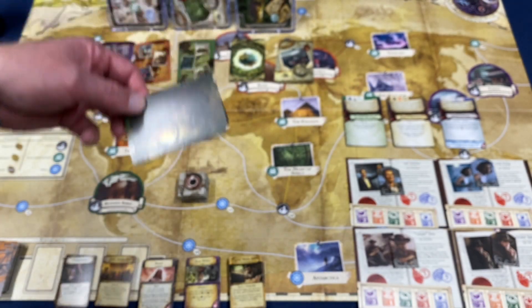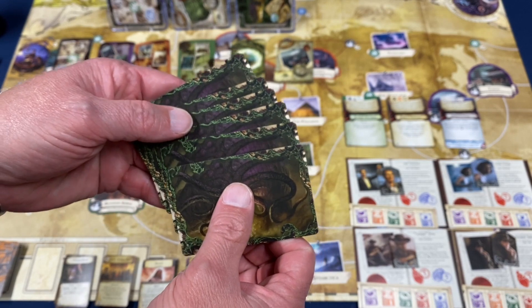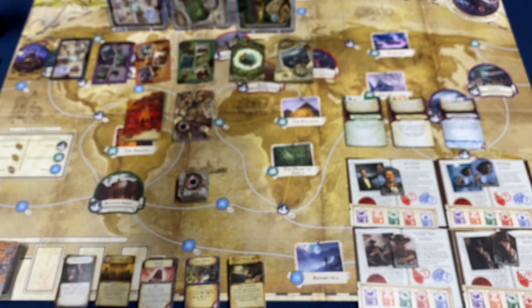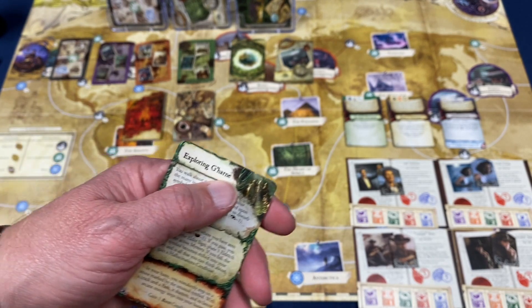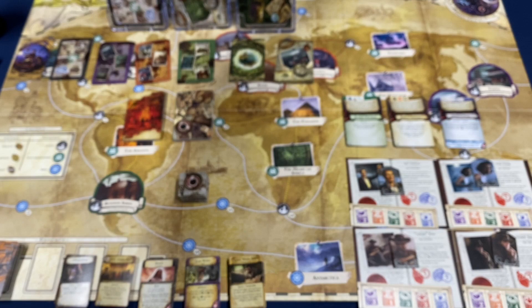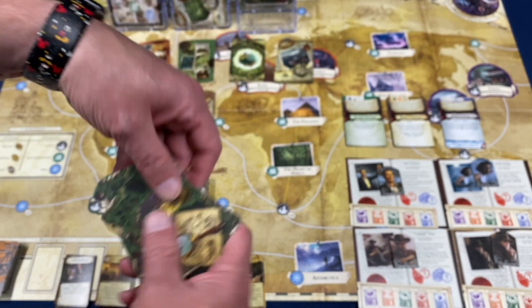With our new ancient baddie we're going to get six mystery cards that we have to use in order to try to defeat him, we are going to get the special encounter cards, and we are going to get a whole stack of the research cards.